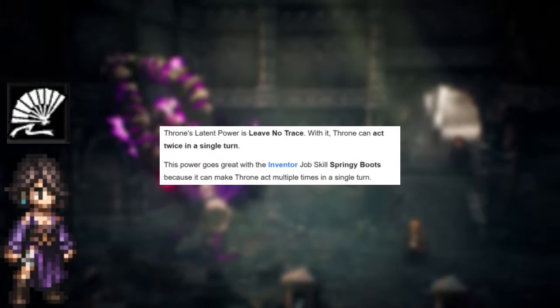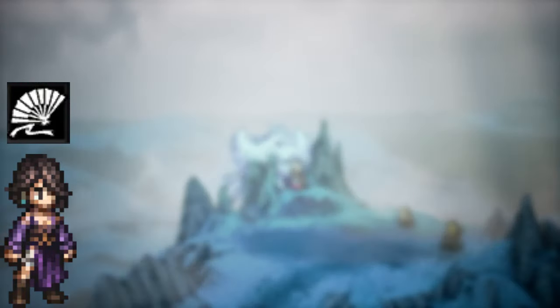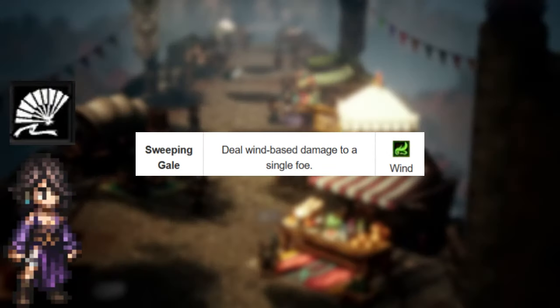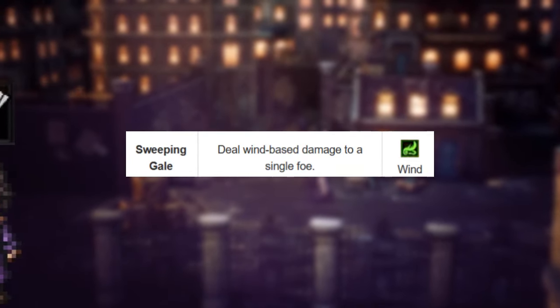Throné's best secondary job is Dancer. This combination is used to inflict status ailments while at the same time giving buffs to her allies. Her Latent Power, Leave No Trace, allows her to have 2 actions per turn, which is very useful when applying buffs or status ailments to enemies. The Dancer job can also cover Wind and Dark elemental attacks, making her a good pair for someone like Osvald who doesn't have these in his elemental pool.